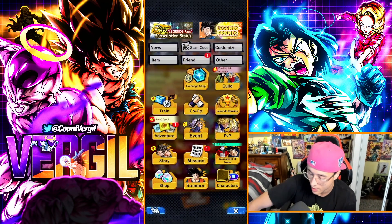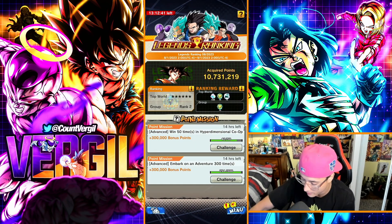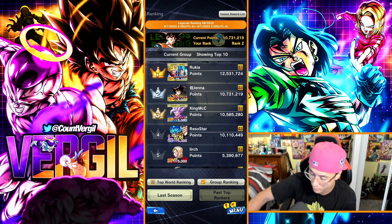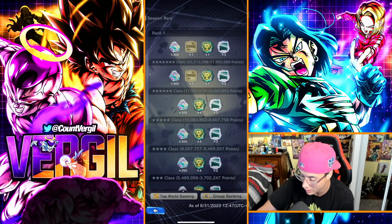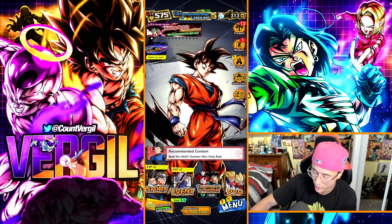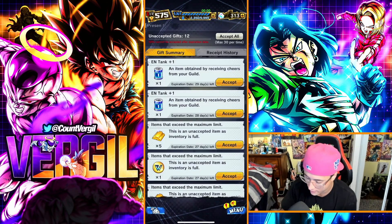Legends Ranking also gives crystals — don't slack on this. At the end of each month you get rewards based on your ranking. Your group ranking also rewards you with medals you can exchange for awakened equipment and other things. If you need help with group ranking, join my Discord — it's there to help you guys.